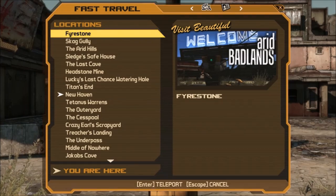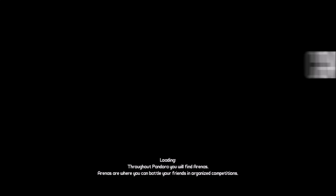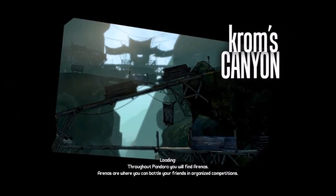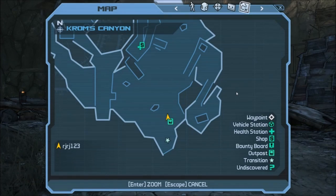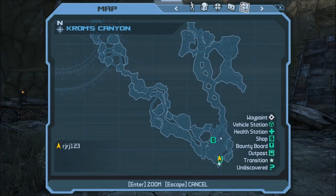To get this bad boy, you want to fast travel over to Krom's Canyon, just like in the last episode, except this time you have to go kill a side boss known as Reaver — hence the name of the gun. Reaver is located on the other side of Krom's Canyon; just kind of follow where my cursor goes, that's the path you want to take.